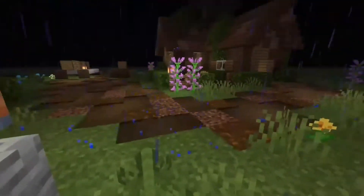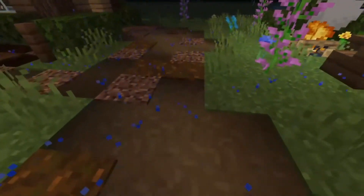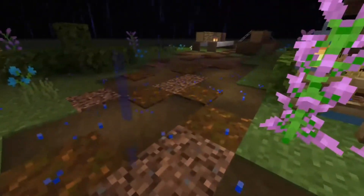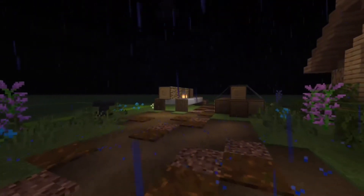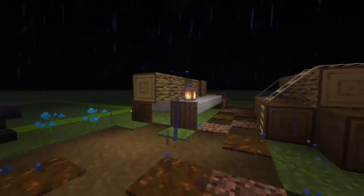There's this well right here — I think this is a nice addition. In my pathways I like to use, of course, dirt and podzol. They go really well together, and I like using podzol because it looks like dead leaves.